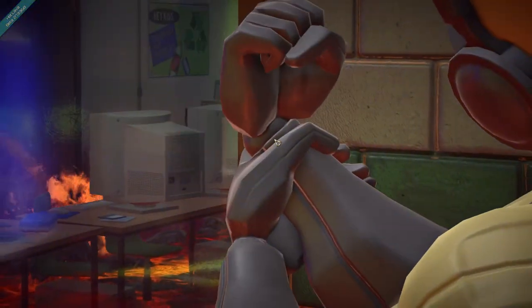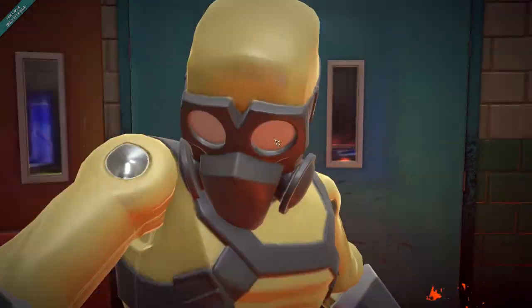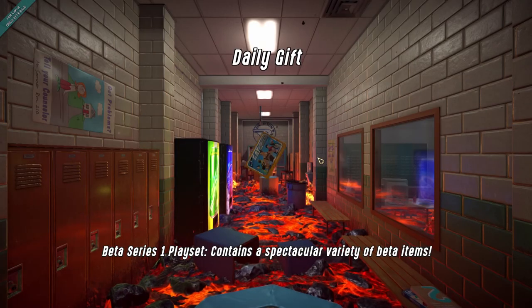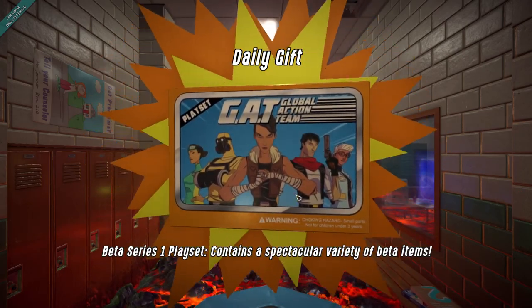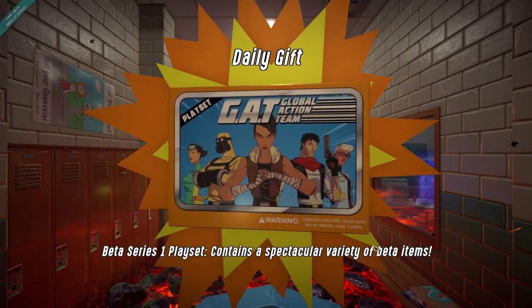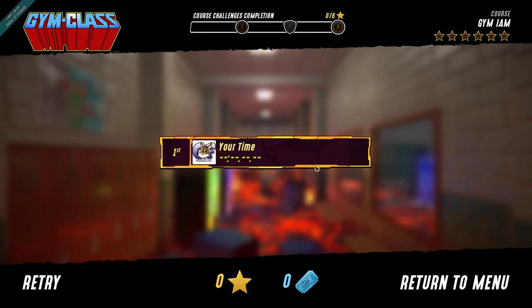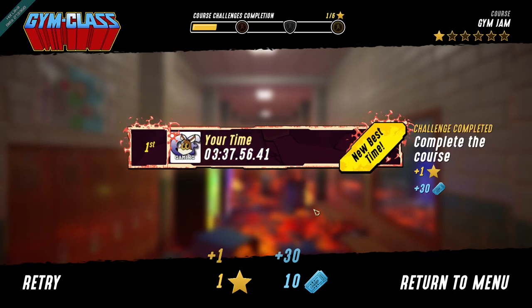We made it! Woo-hoo! All the way through. Our time was not the best. I fell in the lava a bunch there. You go, Global Action Team. Daily gift. Play set. Global Action Team. Beta Series 1 play set contains a spectacular variety of beta items. No idea what that means, but my time was 3 minutes and 37 seconds, which is not good. It's a new best time for me.